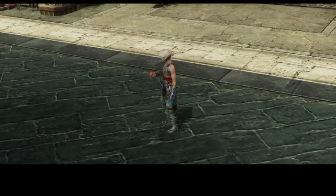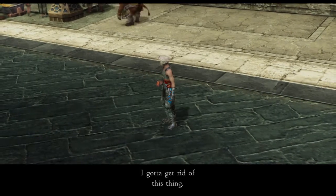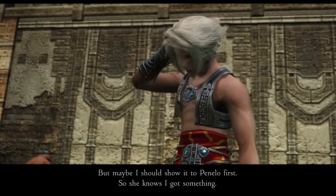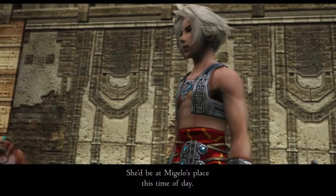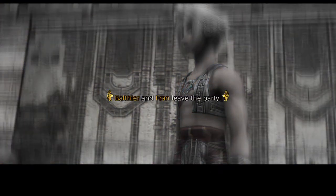Vaan has gone crazy — he's now talking to a stone. I gotta get rid of this thing. But maybe I should show it to Penelo first, so she knows I got something. She'd be in Migelo's place this time of day. Oh really? Everybody leaves the party, man.